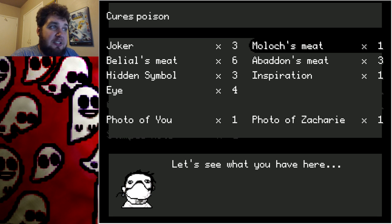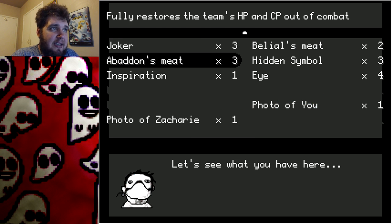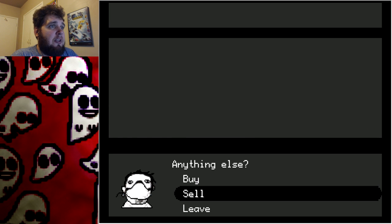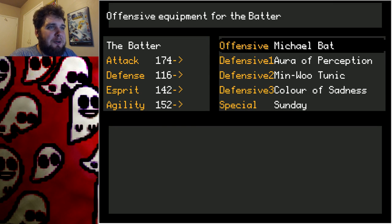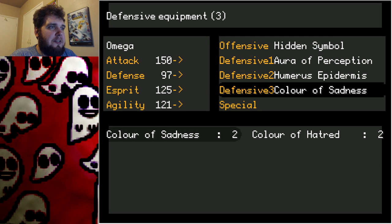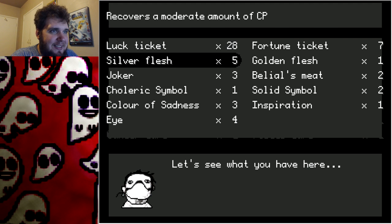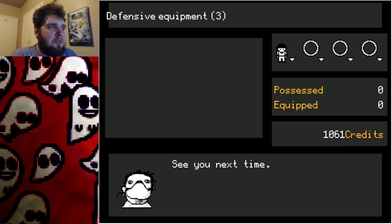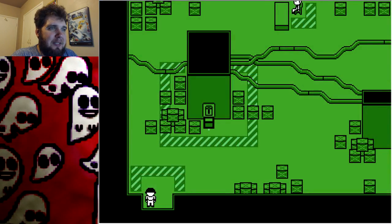I am the dumbest of dummies that ever did dummy. Son of a poop biscuit — I sold them all. I even sold all the colors! Now I have less money than before. I can sell the revivals — not all of them. Moves negative status ailments — I'll get rid of more than half. Abadon's meat fully restores out of combat — why would I use something out of combat? I had to get rid of all my useful things to get that upgrade. Everyone gets a color of hatred and all symbols upgraded to hidden.